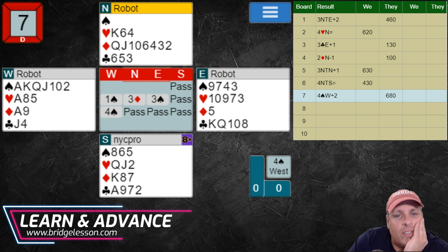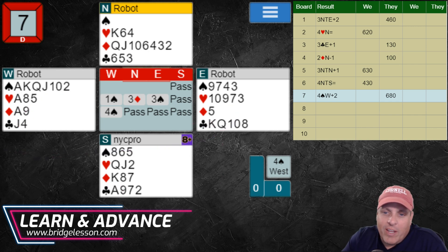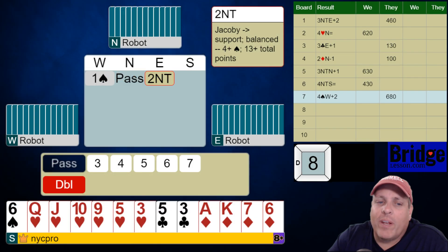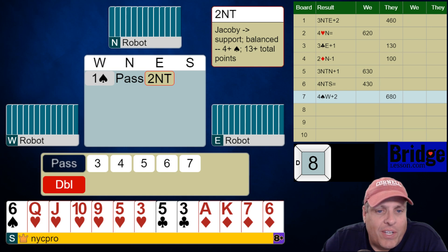Against five diamonds, if they do get off to a club lead, it can go ace of clubs, draw trump, hop ace, transport to the club over there, and a club ruff. So they could get us two diamonds, one club, one heart. We're going to trade off in that spot. I hope they didn't sacrifice there because if they did, it's really good for them and really bad for us.